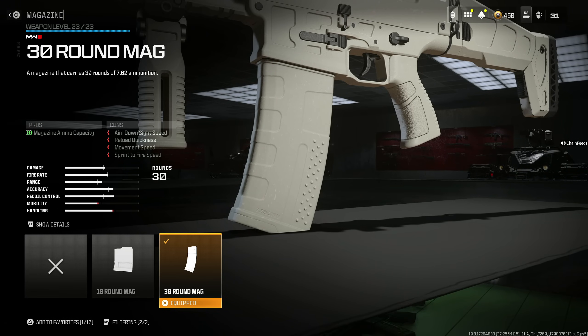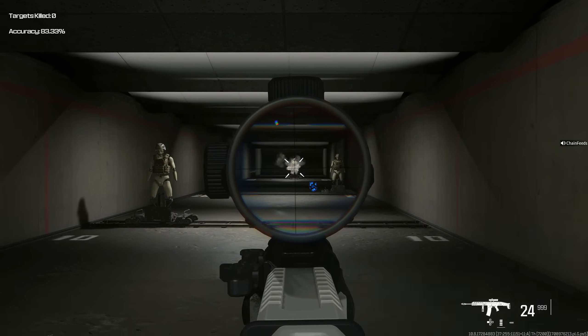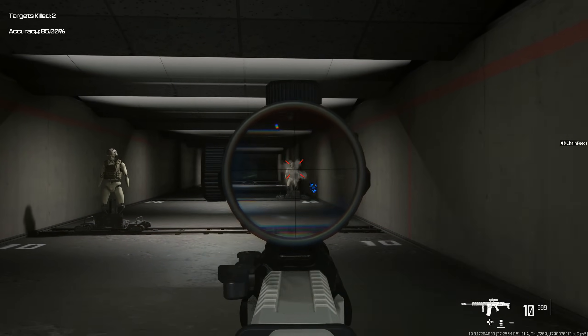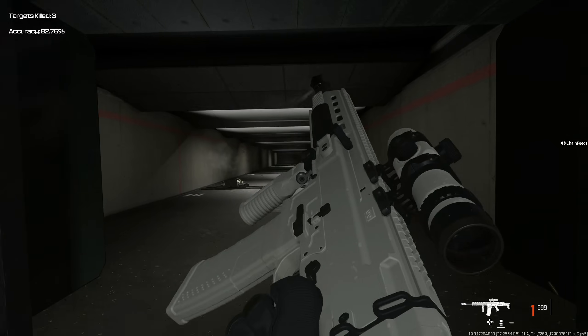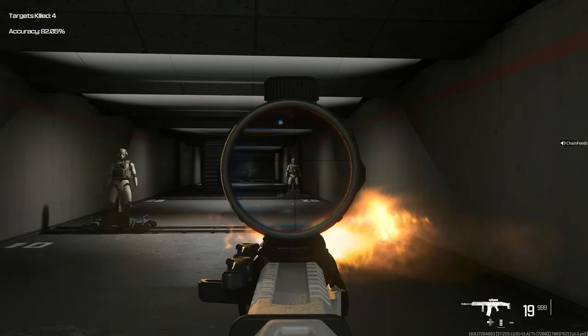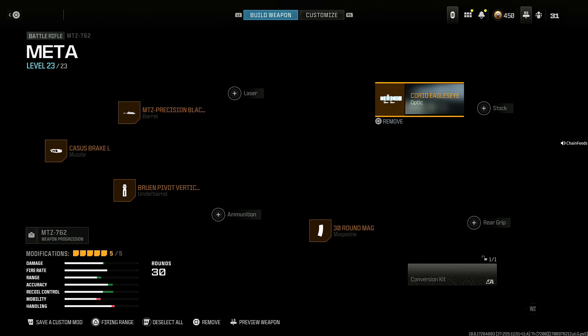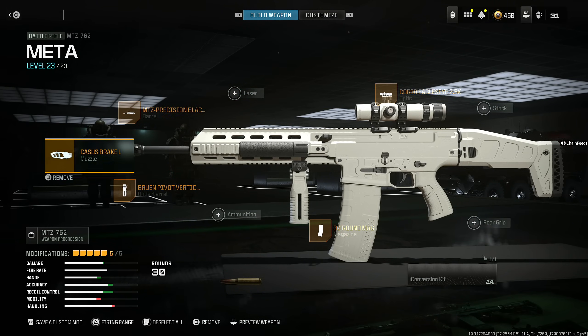30 round mag, because unfortunately you just can't get 40. If you could get 40, I feel like this gun would be absolutely busted — they would have to really increase the cons. And last but not least, the Corio Eagle's Eye 2.5 times. I think this is the best possible choice. Some people use iron sights, so if you feel like using iron sights, be my guest — that's just not for me. This thing is just so easy to use; it's honestly one of the most broken guns in the game right now. There's not much recoil to control with this build. It has super high bullet velocity and just gets the job done very easily. Here's the entire class setup right here — check out how much bullet velocity this thing has. It's absolutely insane.